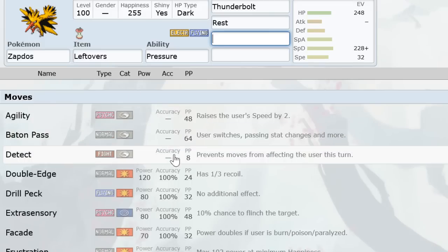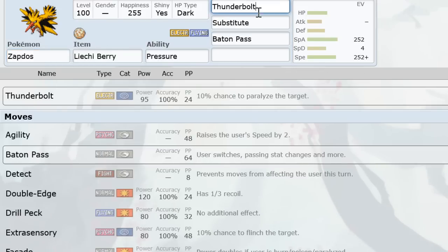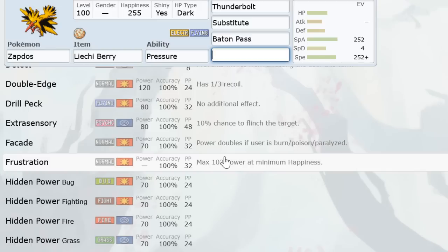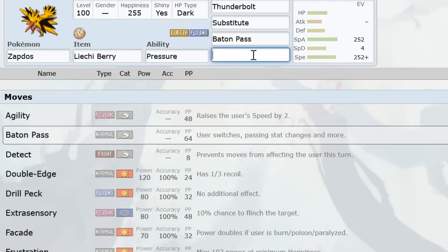Baton Pass is okay on Defensive Zapdos too because it scouts switches and is unexpected — T-Tar comes in thinking the defensive Zapdos won't threaten it, boom, BP to Dugtrio, yikes. You can pull similar tricks with Toxic BP against Blissey. Finally, dedicated BP Zapdos is rare but worth mentioning — it uses a Pinch Berry alongside Substitute and passes it out. You can also run Agility alongside Substitute and Baton Pass for massive amounts of passing.